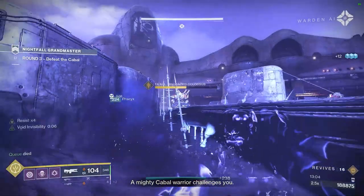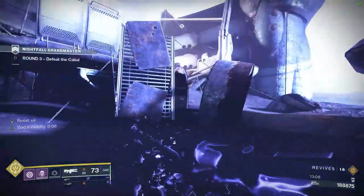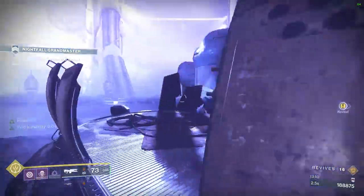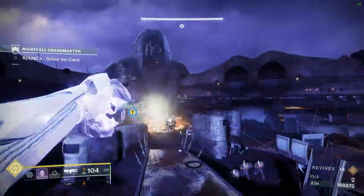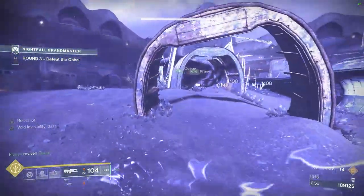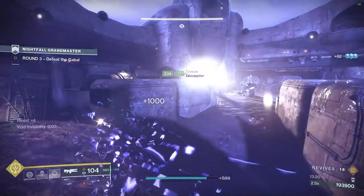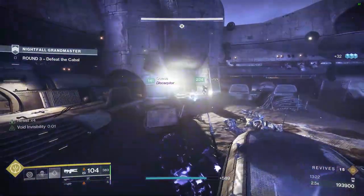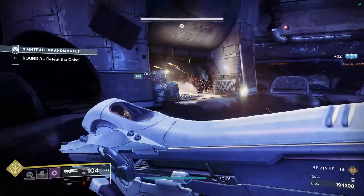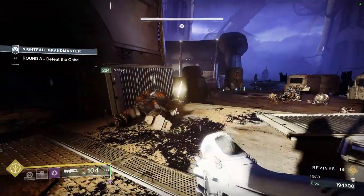After capturing all of the mines, the named Colossus will spawn in the middle of the room. Killing the Colossus will despawn all other enemies and allow you to progress to the next room. One thing to note: during the mines phase, sometimes the Overload Minotaur that spawns with the B and C mines will respawn after you kill it. I have absolutely no clue what triggers this, but in my experience, ignoring him still resulted in a platinum run as long as we killed him the first time.